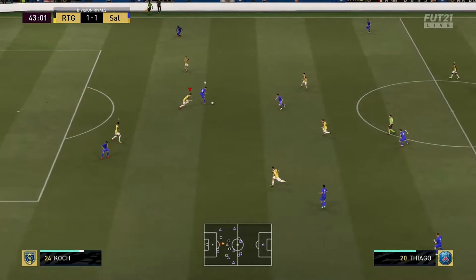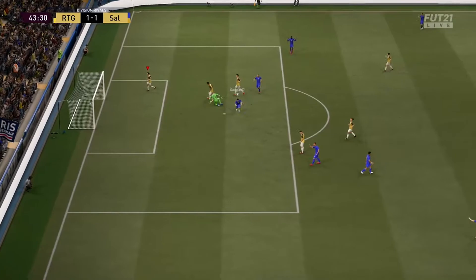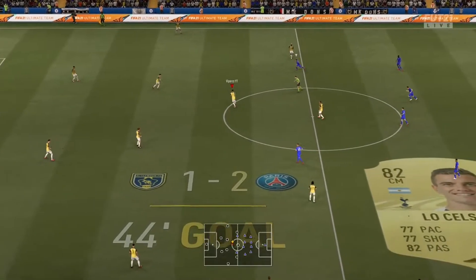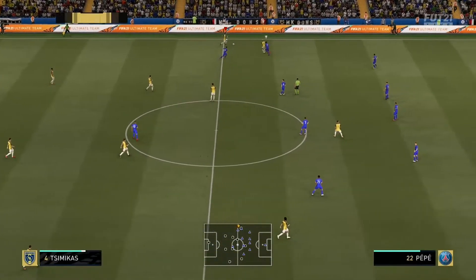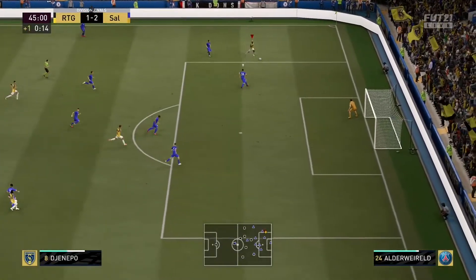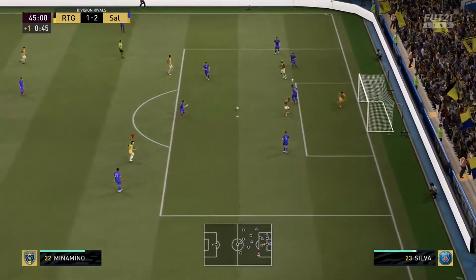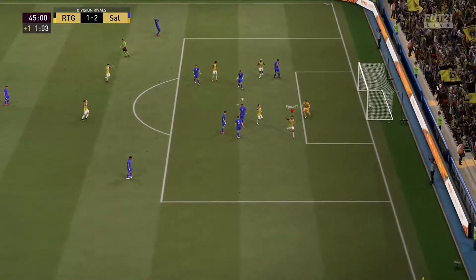Jorginho now finding Thiago. Thiago's gone past his man, finds Lo Celso and he puts it away — 2-1 up. I found that Thiago is starting all the play. He was just creating all the chances. But straight from the kick-off, Di Shinepo getting straight down the wing, cuts back, and all the way to Minamino who plays it to Watkins. 2-1 right before half-time.